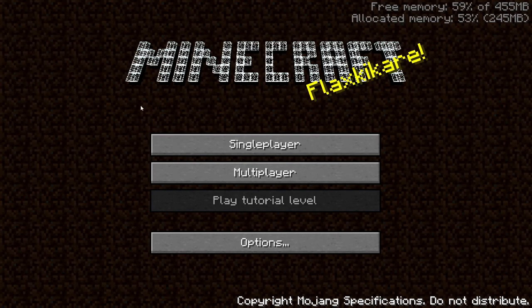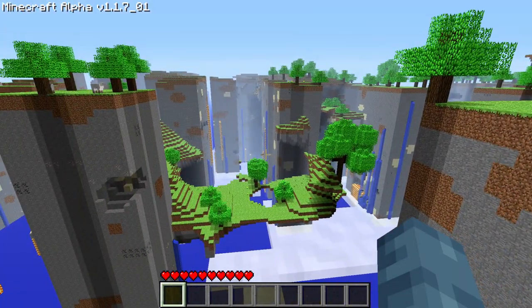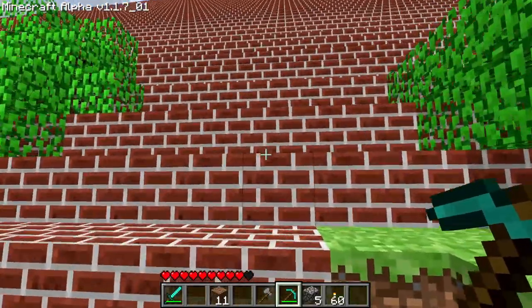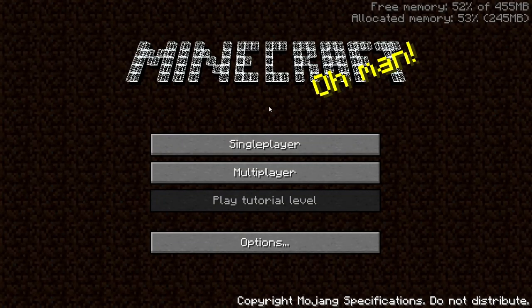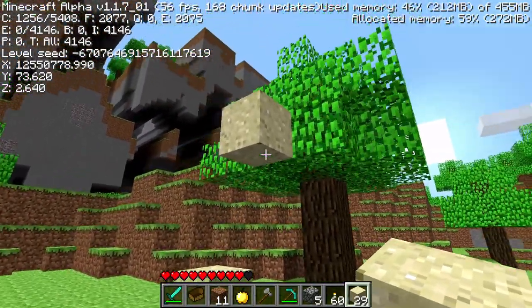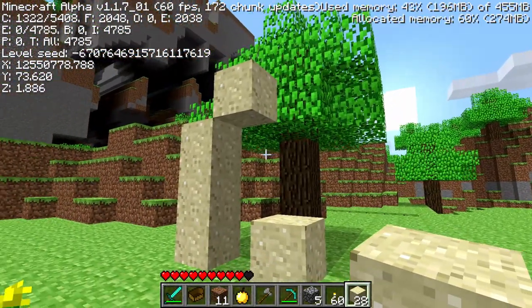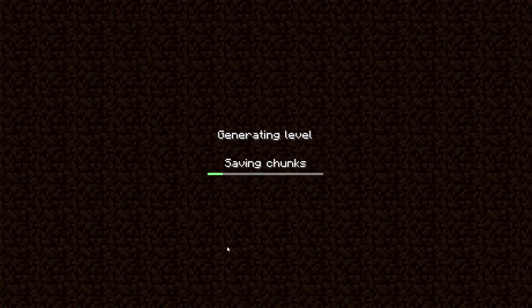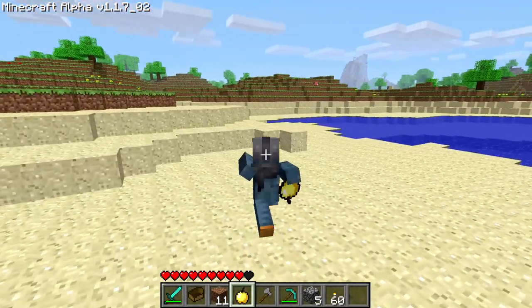NSSS Alpha 1.1.7_01: Fixed a bug where the corruption world type would generate giant towers of floating water instead of normal overworld terrain. Fixed pyramid generation and rarity. NSSS Alpha 1.1.7_02: Fixed a bug where sand and gravel would fall infinitely when one of its coordinates was over the 24-bit integer limit. Sped up generation times for most world types. Increased the max speed of boats. Added something secret.